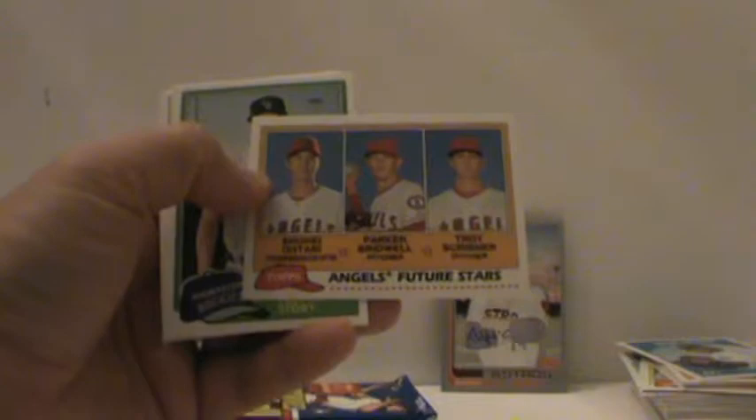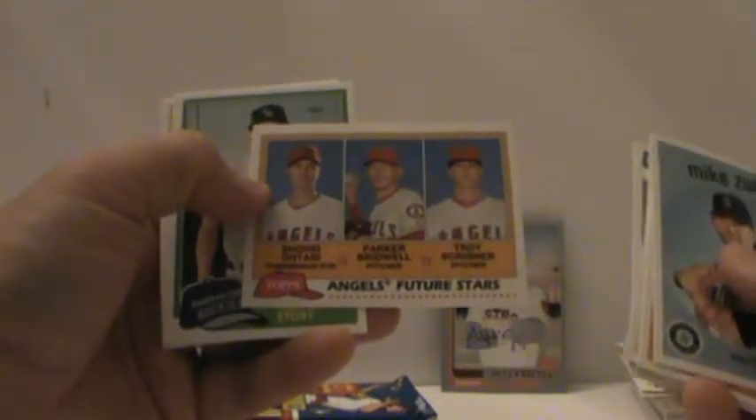Ford. Shohei Ohtani future stars card — a little rookie-year card of his, I guess it doesn't count as a rookie card, it's a rookie year card. Maybe we'll pull his base in here. Maybe we'll pull a Soto rookie — I haven't pulled that yet. Okay, here we go, last pack.